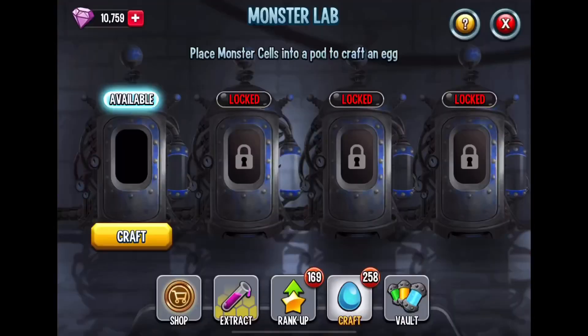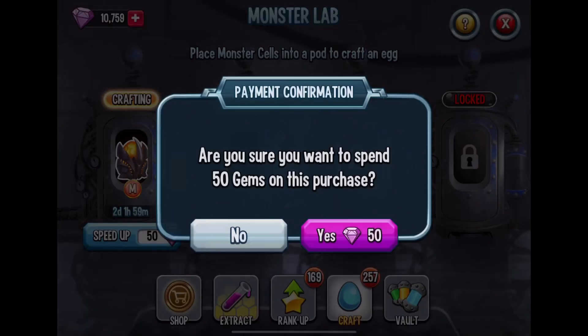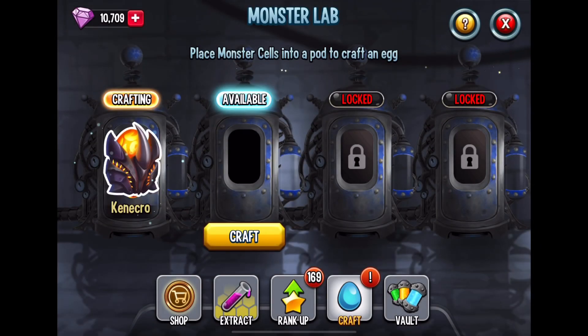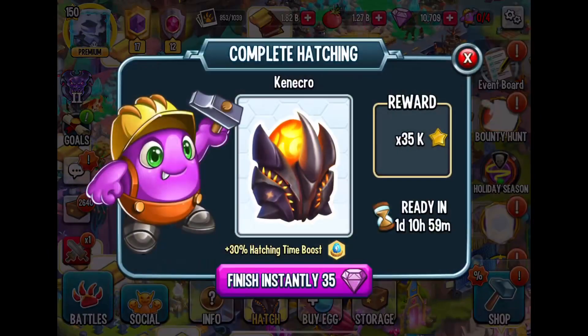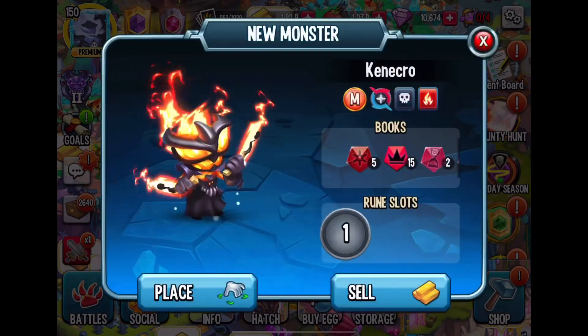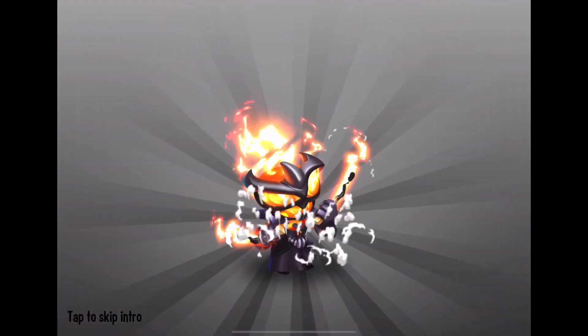It can't be any worse than Goliathus. I'm going to spend 50 gems just to craft him right away, and of course I'm going to spend another 35 to hatch him. But I'm doing that for you guys — spending those 85 gems is worth it if you guys get something out of this.